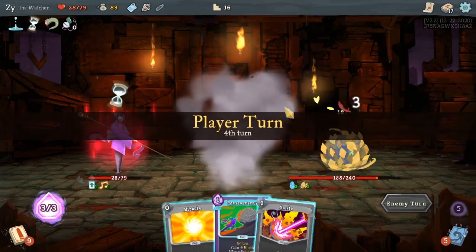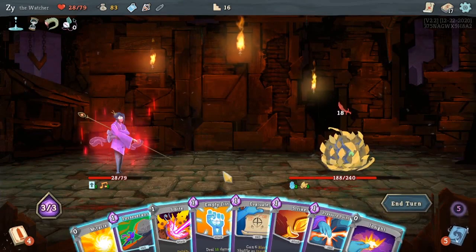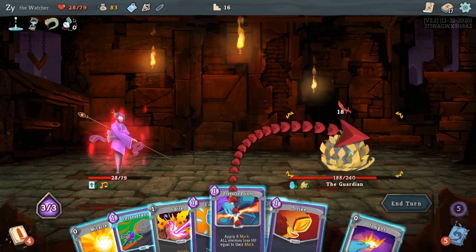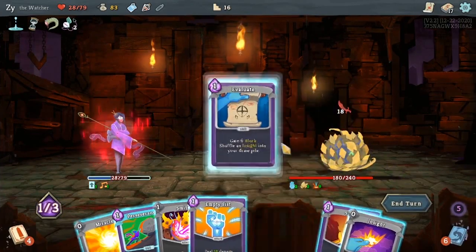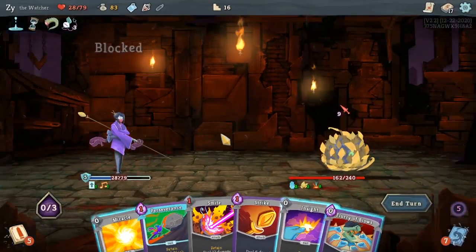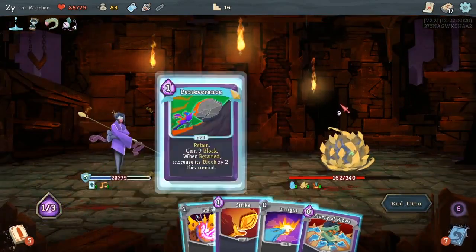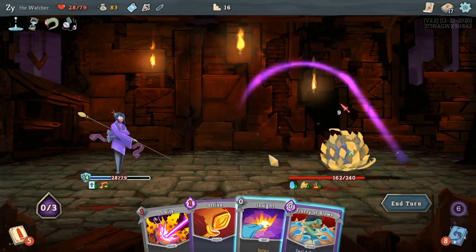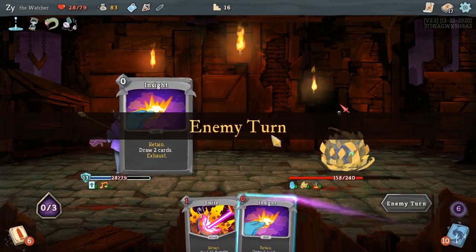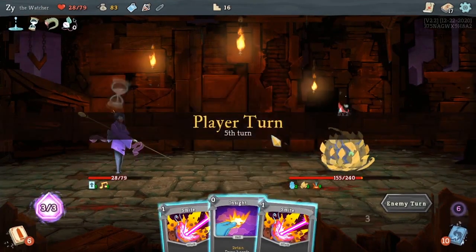Thankfully, the wrong order didn't really matter at that point. Pressure Points is a skill, so it won't block the ones. And I get my block before the Thorns triggers.